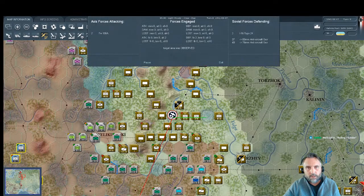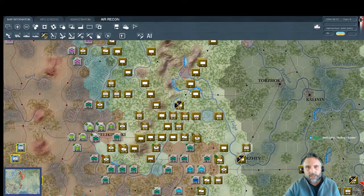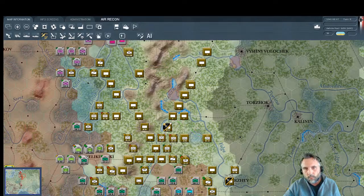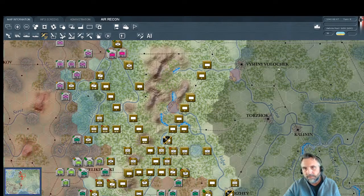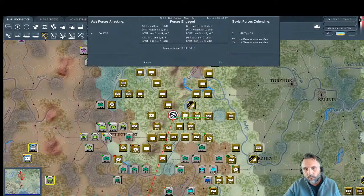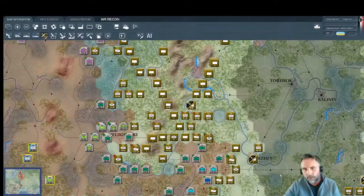We'll run recon right over the airfield — bold move. They've only got two fighters. You can see they've made a huge line along the rail — they railed all these troops up to around Vishny Volochok. We're going to have to watch that with Ninth Army and build a strong fence so they can't counter-attack, because they were in full retreat but they'll probably stop and try to come back.